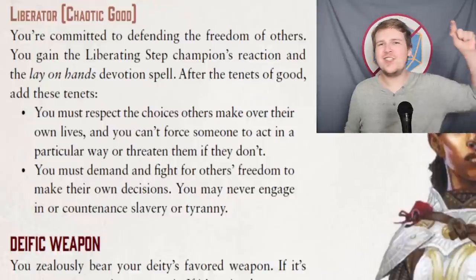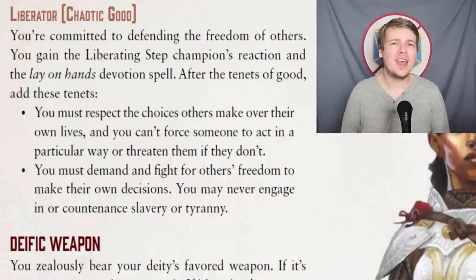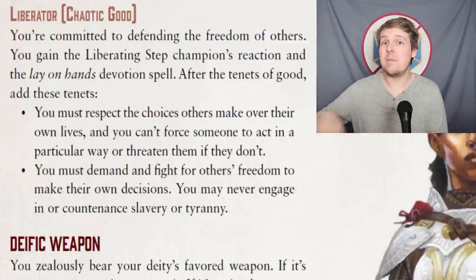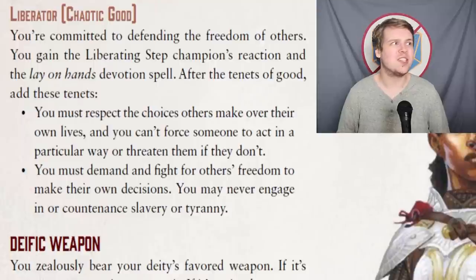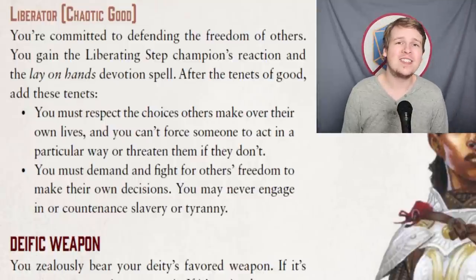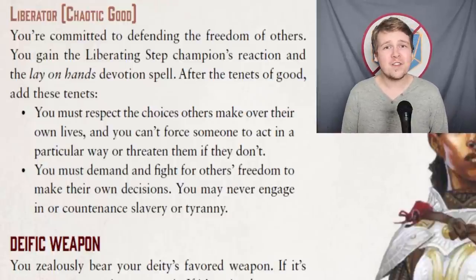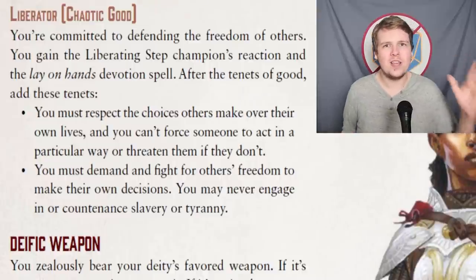The Liberator is the feel-good, do-what-you-want-as-long-as-you're-not-hurting-anybody kind of champion. The Redeemer and Liberator both get Lay on Hands as good alignment champions. The Liberator is all about respecting the choices of individuals — should somebody want to do something, so long as it's not getting in the way of somebody else's freedom, you have to let them do it. If that city guard wants to abandon his watch to live in the forest, you have to respect his decision. Additionally, you must fight for others' freedoms — especially in cases of slaves or captives, a Liberator must do everything they can to free these people.